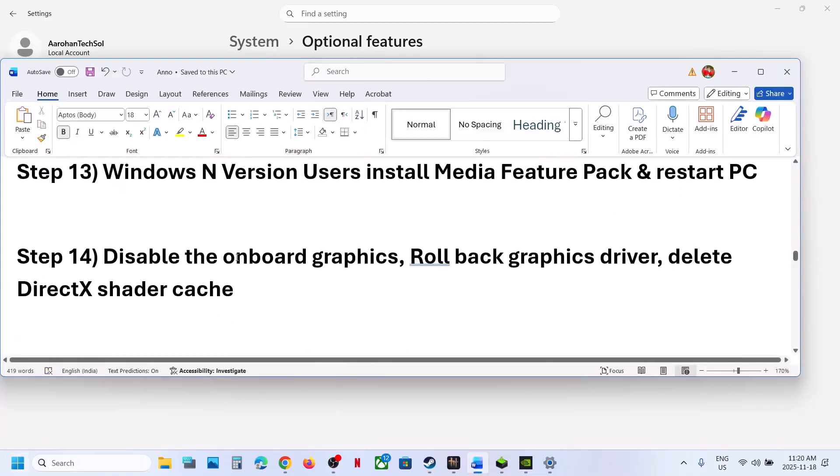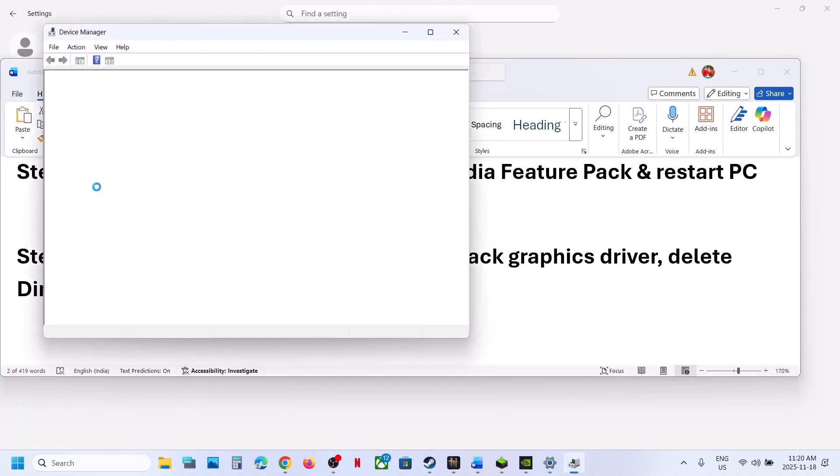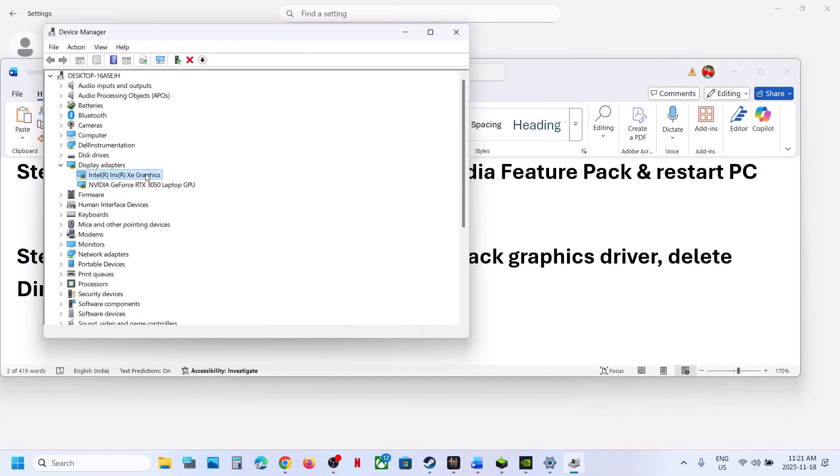The next step is to disable the integrated graphics card. Right-click the Start menu, go to Device Manager, expand Display Adapters. If your computer has dual graphics cards (integrated and discrete), right-click on the integrated graphics card — in this example it's Intel — and click 'Disable device.' Once done, launch the game and check. Once you're done playing, come back and enable the device again.